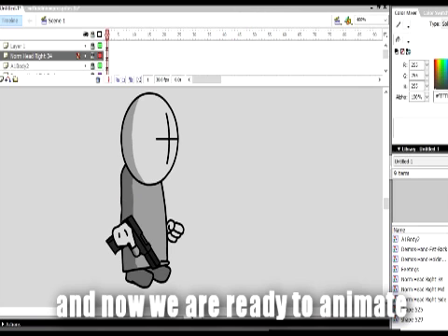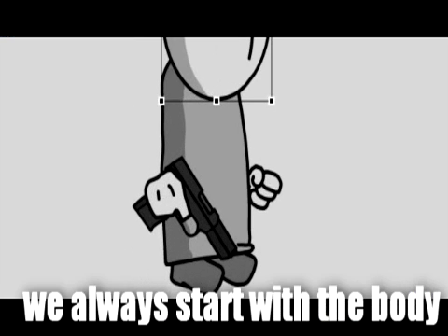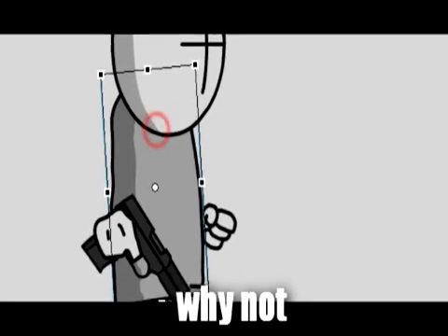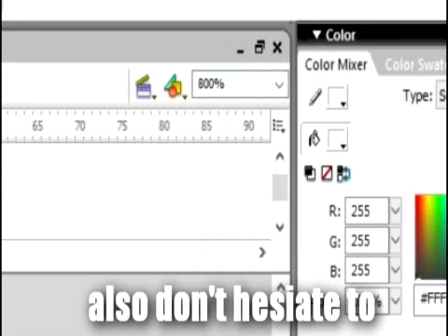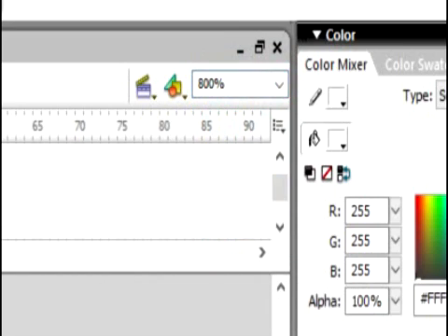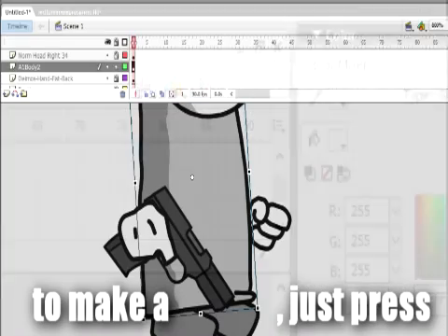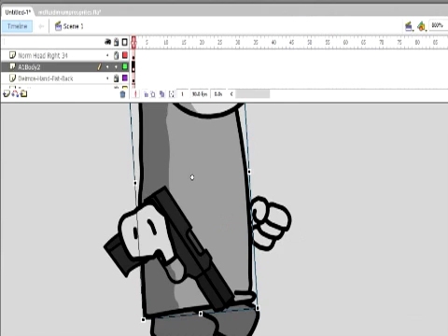Now we are ready to animate. We always start with the body — why not? It's easier. It's not easy to zoom in and zoom out, but if you need to do a precise move it helps a lot. To make a frame you just press F6, like this.